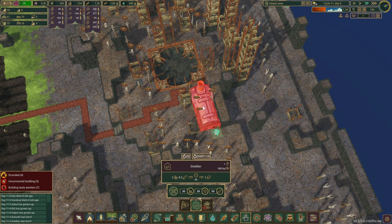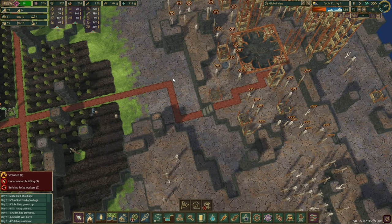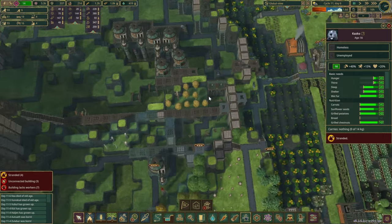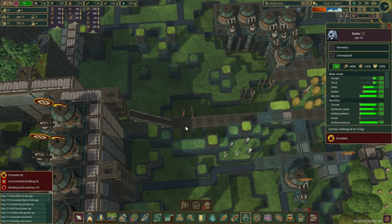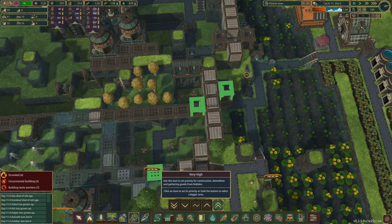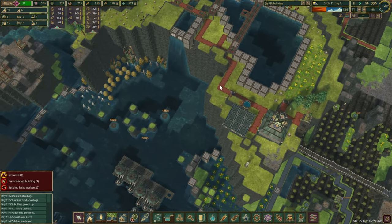For example, we can do one over here, one next to this one, and some of them will be passing power through as well. Wait a second — someone is stranded. Why were you there? Let's prioritize those ladders and hopefully we can rescue the four boar beavers.